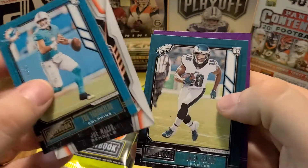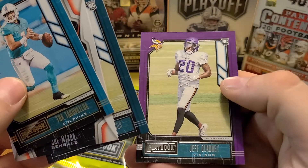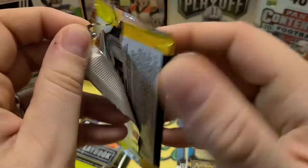We got a Joe Mixon insert, Jalen Rager rookie, and a purple Jeff Gladney — some sort of thing, maybe those are just team colors. Holy geez, a number two — pretty cool.